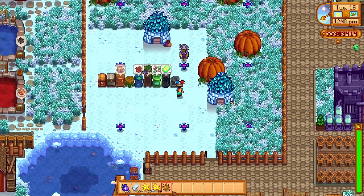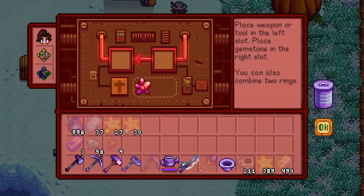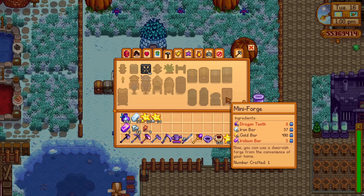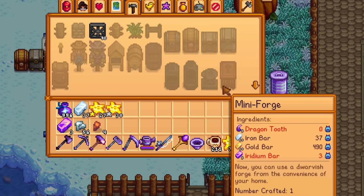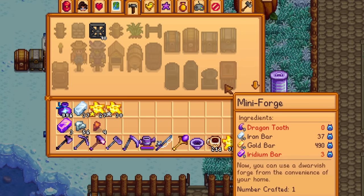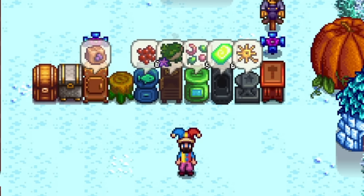The next one is the mini forge, which essentially allows you to enchant all of your tools and weapons from the convenience of your home without going all the way up into the volcano dungeon on Ginger Island. To craft it you need five dragon tooth, ten iron bars, ten gold bars, and five iridium bars. Similar to the anvil, you'll have to master combat in the cave to get the recipe — these two recipes come together.